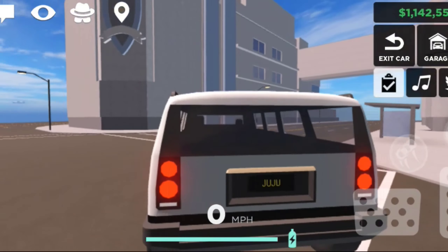The next game pass is the All Paint pass, priced at 179 Robux. For normal players, you can only choose from 12 colors, but with this pass you can paint your car any color you want — essentially unlocking all colors for all customizable parts. It's kind of worth it for the unique colors, but at the same time it's quite expensive just for colors.